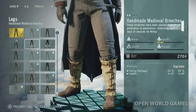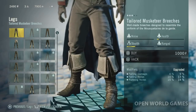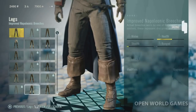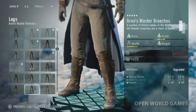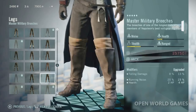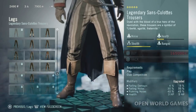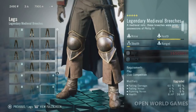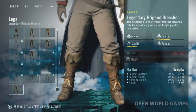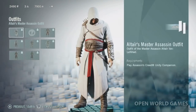Then we've got the leggings. We're going to go through these really fast. These reduce falling and noise. I've noticed the enemies are really keen on spotting you, so upgrading is going to be imperative. These are a little bit cheaper. Now we're getting super expensive. There you guys have it - the leggings.